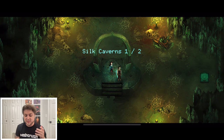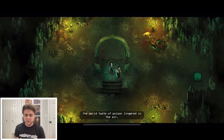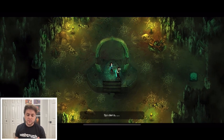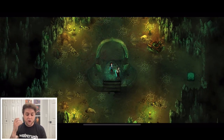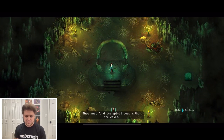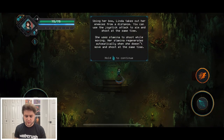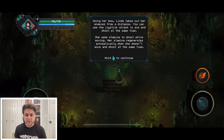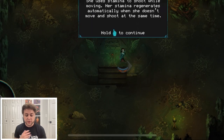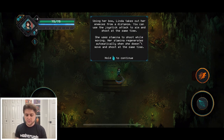Alright, we get a good mix of narration and gameplay. This place looks gnarly — hope you guys don't have arachnophobia. We must find the spirit deep within the caves. Using her bow, Linda takes out enemies from a distance. You use the attack joystick to aim and shoot simultaneously. She uses stamina to shoot while moving — stamina regenerates automatically when she's not constantly moving and shooting.